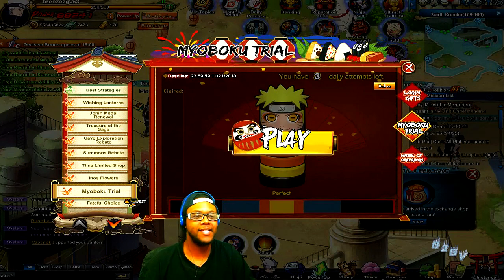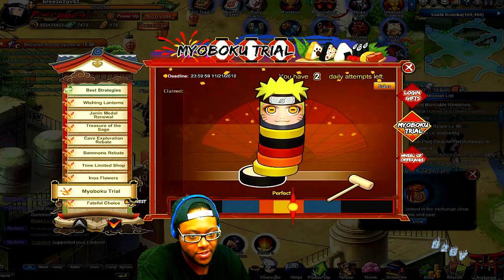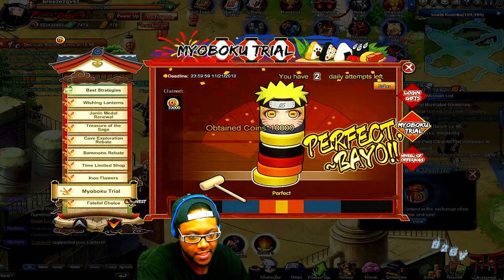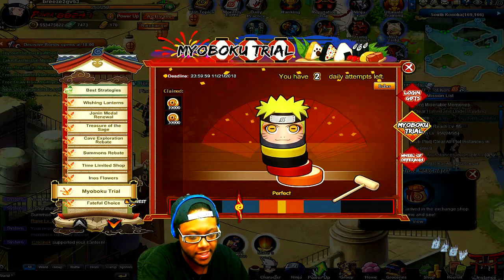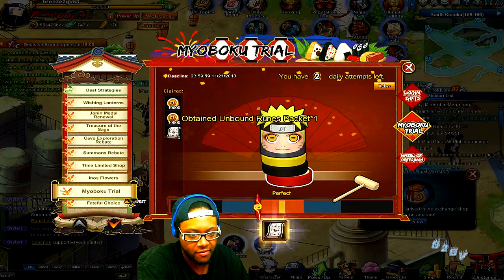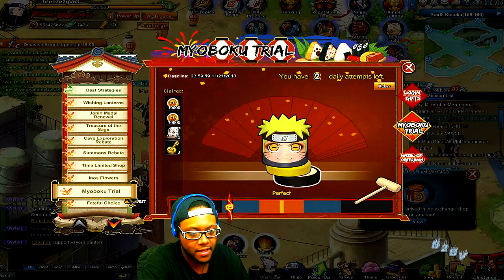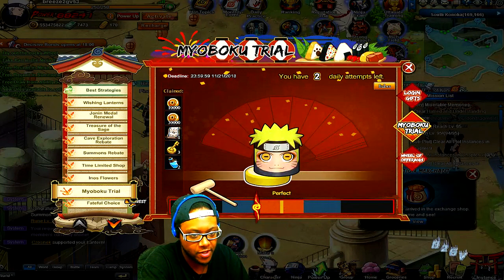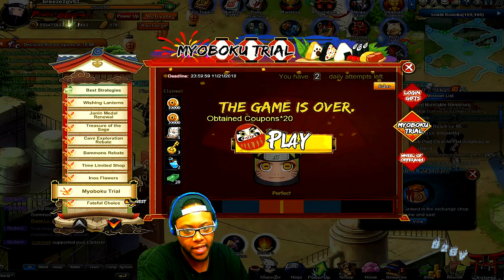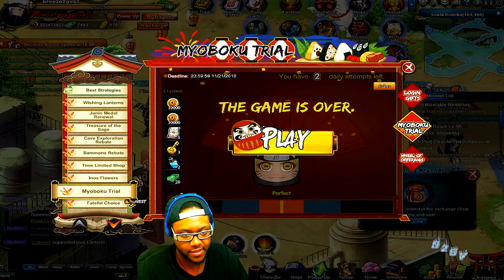For the Mount Myoboku Trail itself, you just knock the little pup things off — if you mess up just go to the other side. You get 20 coupons for each of three attempts, so 60 coupons a day. Plus 20 coupons from the wishing lantern — that's 80 coupons. Plus all the coupons from the convoy, so this week you're definitely getting over 100 to 120 coupons a day, meaning around 700 to 800 coupons by end of week.